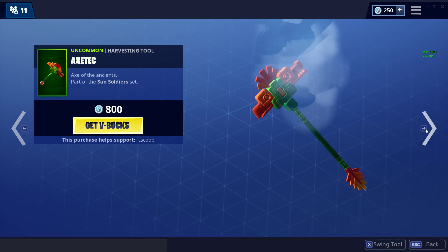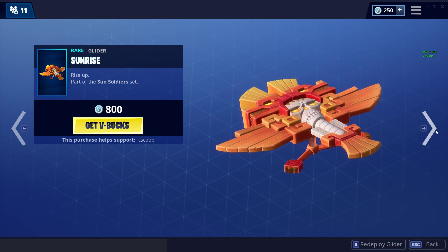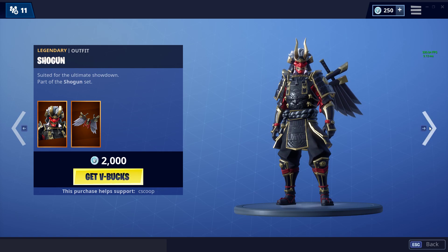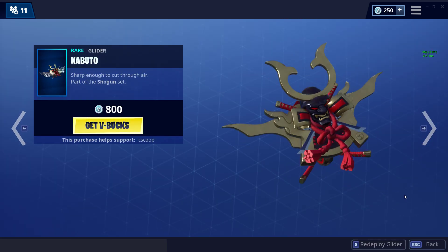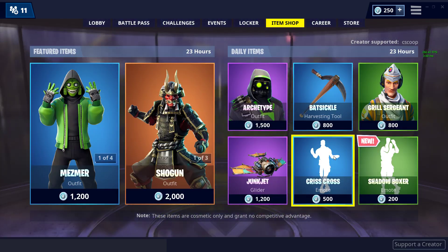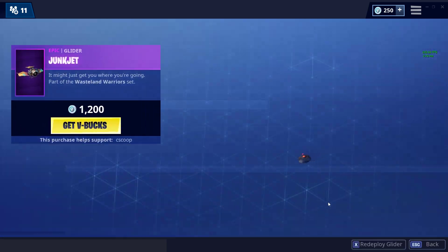We still have the submerged skin with the Axetic pickaxe, Sunrise glider, got the Shogun skin back, Jawblade pickaxe, and Kabuto glider. Very nice. Archetype returns after a little while, and the Junk Jet glider.